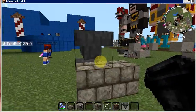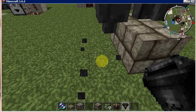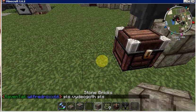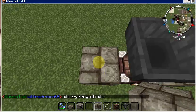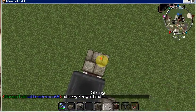Now you want to go ahead and make sure this hopper is pointed into this hopper. Remove this one again, put a chest down here, and then put a block right here. Then put a comparator on top of this block to count our items inside our filter.